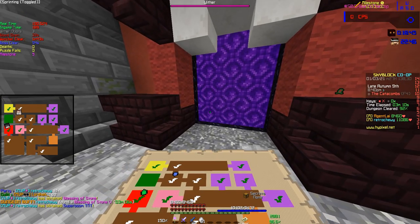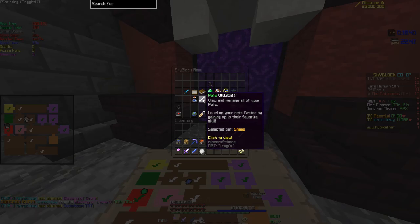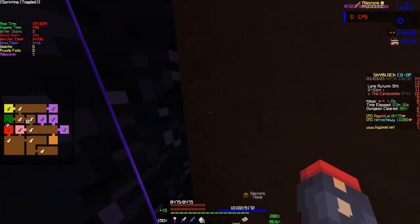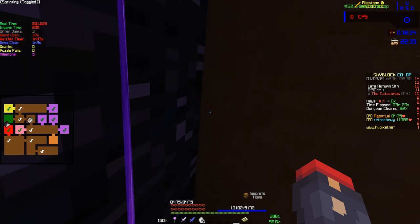The third and last tip I can give you guys for Floor 4 is a tip that pretty much everyone should already know — this tip is meant for early mid game players. But if you didn't already know, I'll just put it here: it's the decoy strat.